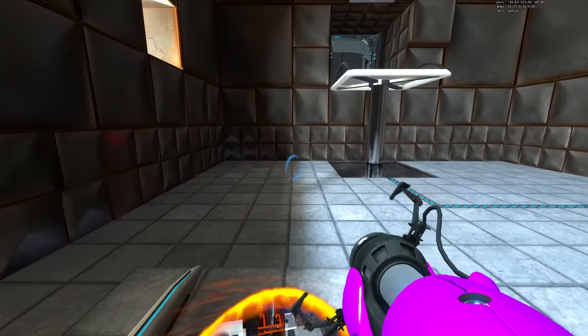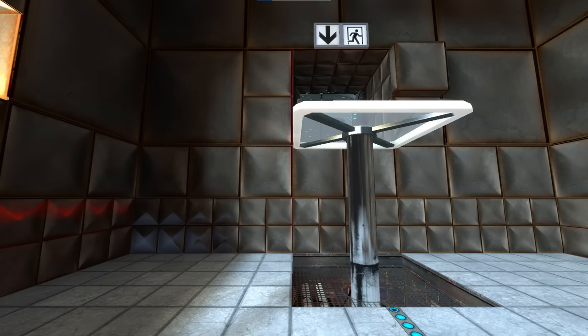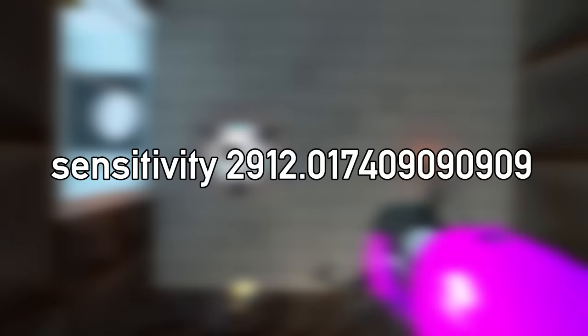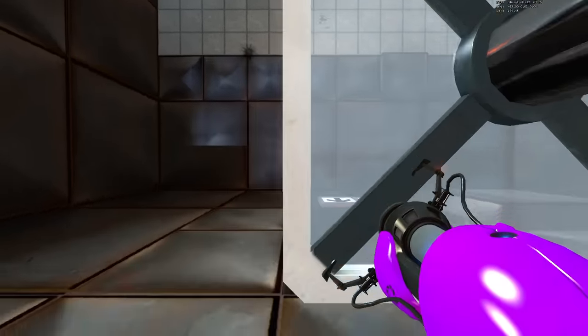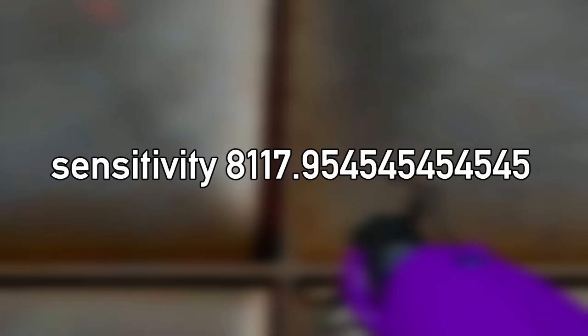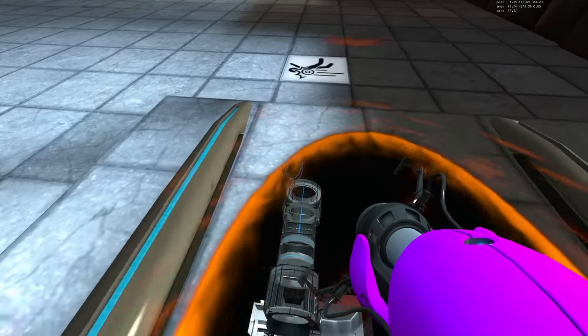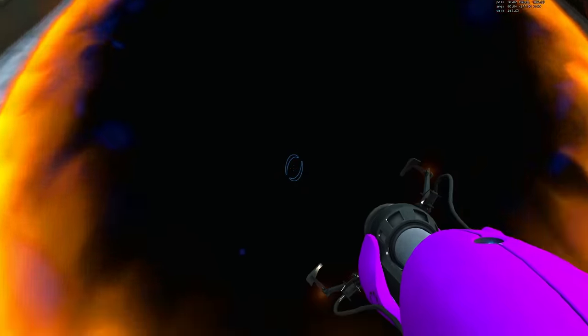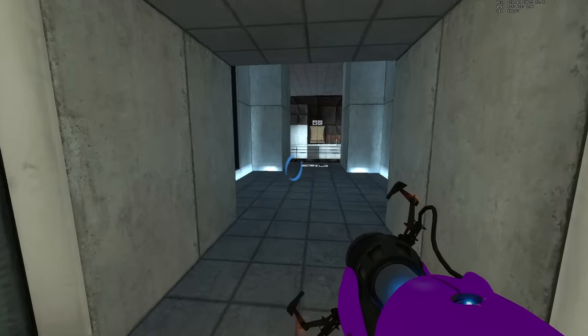After triggering the elevator and re-entering Chamber 6, you would approximately line yourself up with a line in the wall decal, set your sensitivity to 2912.017, look down one notch, then change your sensitivity to 8117.954, and then look left one notch. This will result in your aim being perfectly on the precise seam every time, making the strat consistent enough to do in runs.